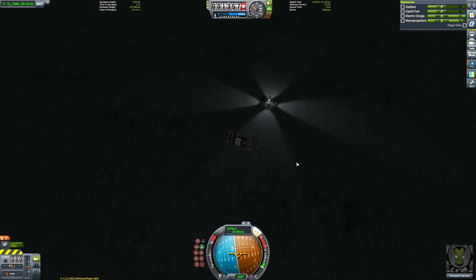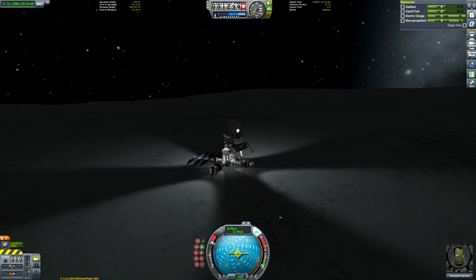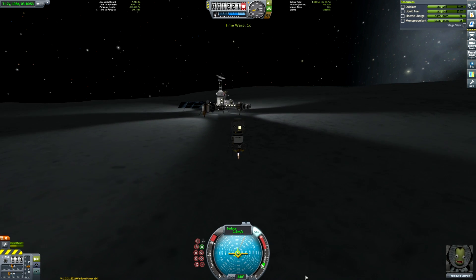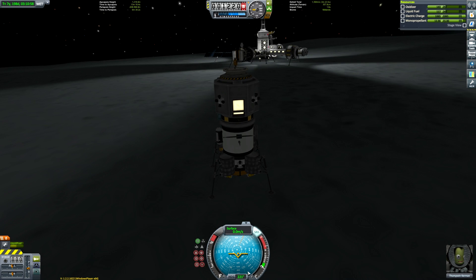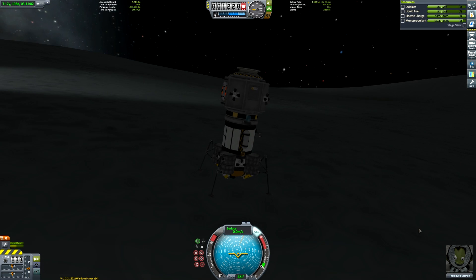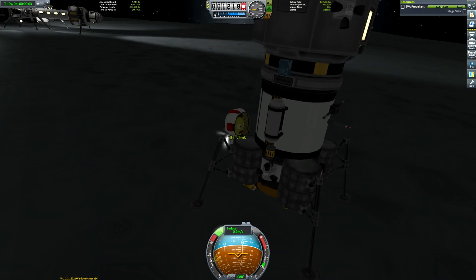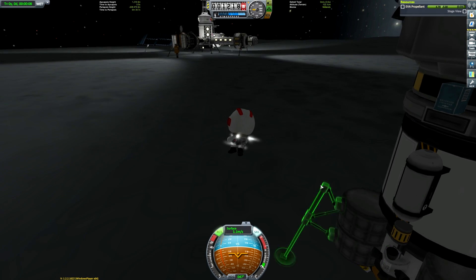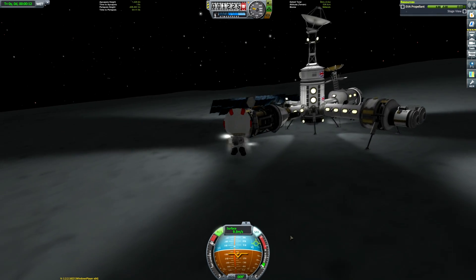There we go. If you're interested in seeing me build this surface base, there's a link in the description as well as at the end of this video. The great thing about it is it was all built in one launch — it was flat-packed, all stacked up and tightly packed, and then when we got into orbit we unpacked it and re-docked it all in the correct configuration. I was actually quite proud of that video, so if you want to watch it, it's in the description. But here we are, we can go visit it right now — we can do some science, I guess.